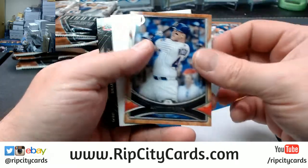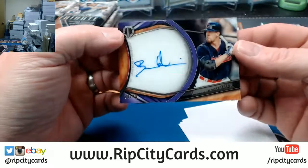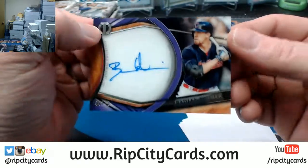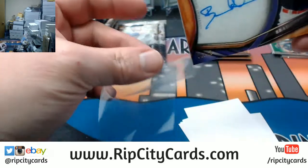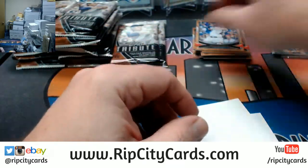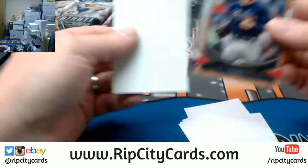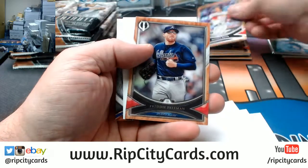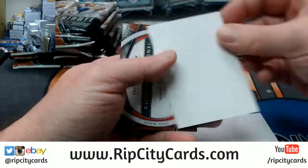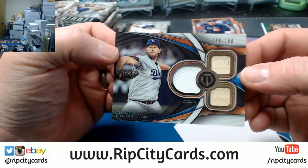We got a Bellinger, got a Rizzo, and a Bradley Zimmer autographed to 40. And a Clayton Kershaw triple relic to 150.